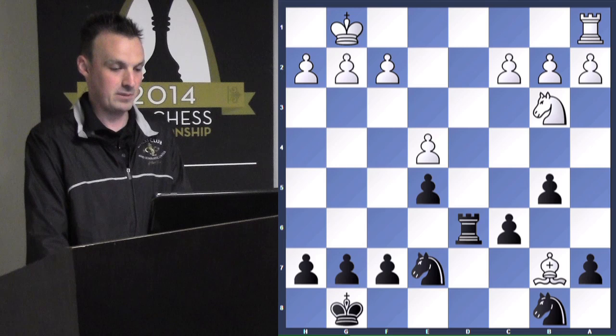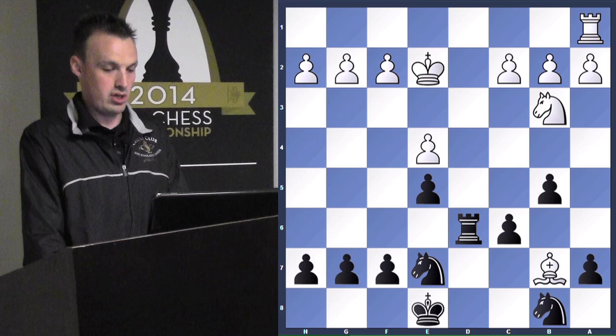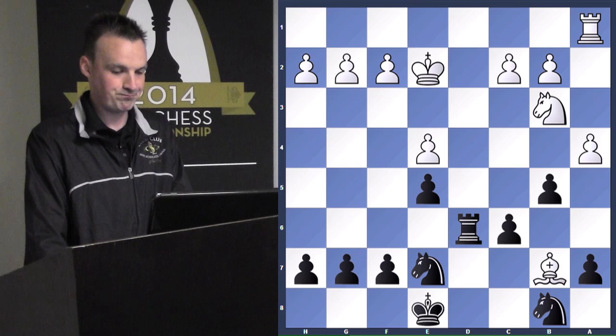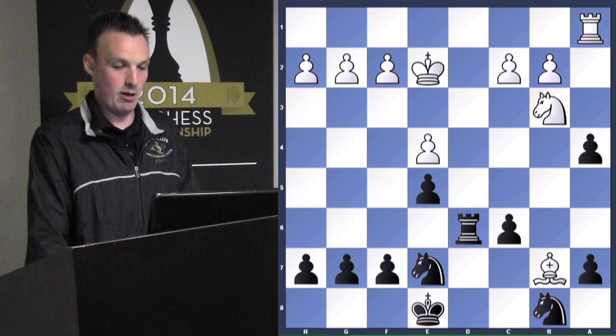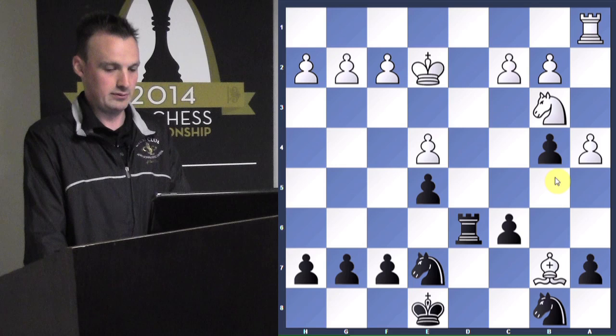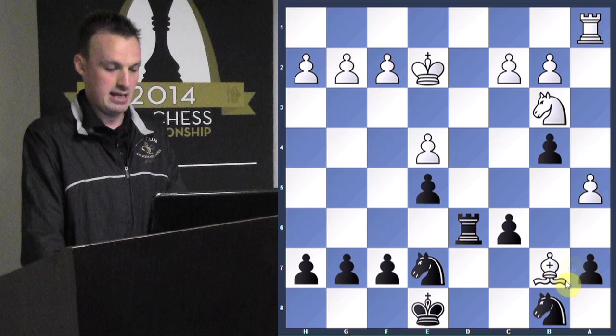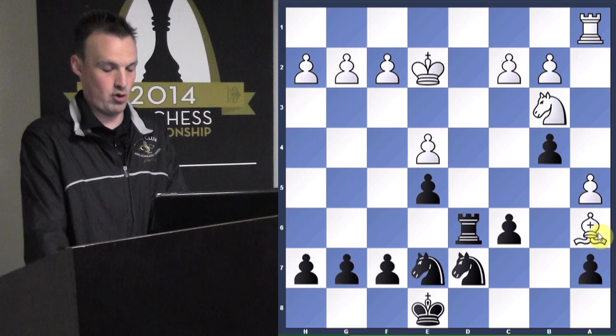He needs to run his king over so he can challenge the file. He decides to break open with a4. I play b4 — if I take there, look at how powerful his rook becomes; he'll attack the pawn and that pawn is gone. So you never want to open files for your opponent — just pass it up. So a6 — this is a goner. There's no way to trap the bishop, so I might as well get my knight into play. The bishop is free. He attacks the pawn.